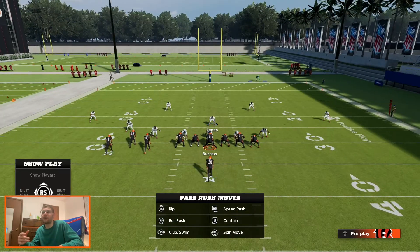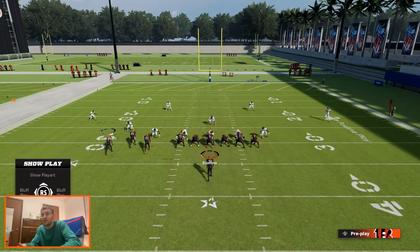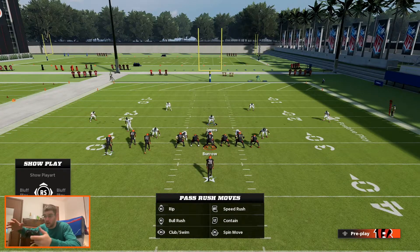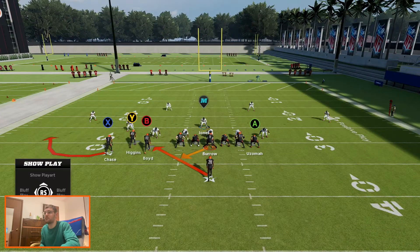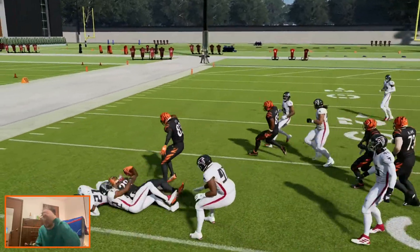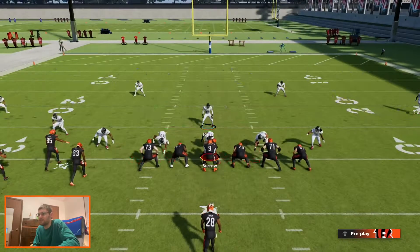But overall it's still very good to keep the formation contained and keep the run contained where it's trying to go. What we're trying to do here is use Daron Harmon or this linebacker and kind of push them back into the zone, into the formation, where we can just fire our guy down and make the tackle. That's what the run looks like — hopefully you have better defenders too.